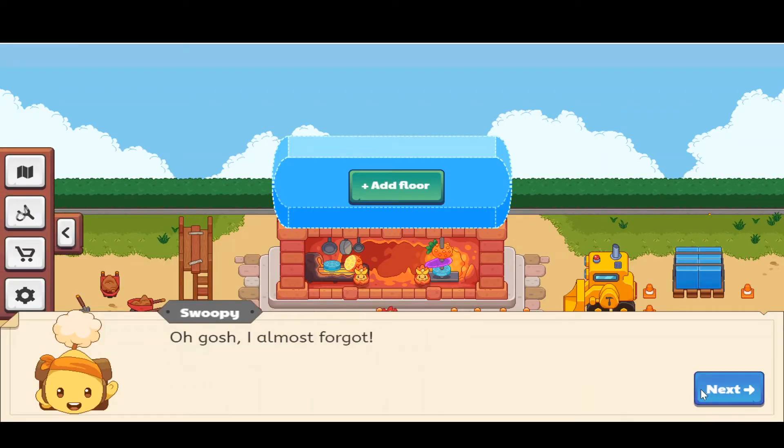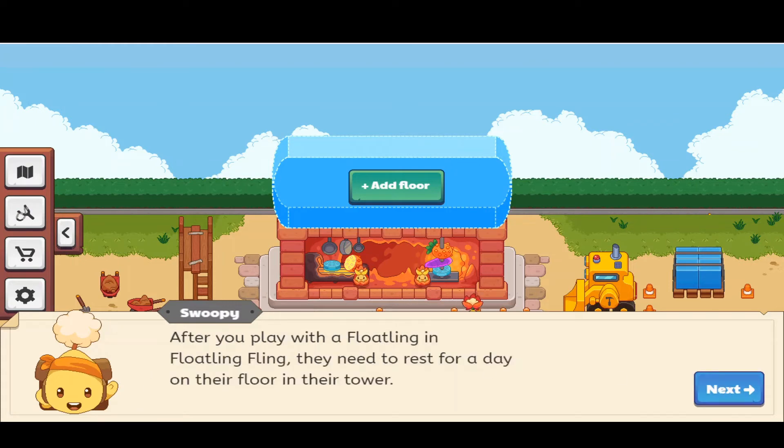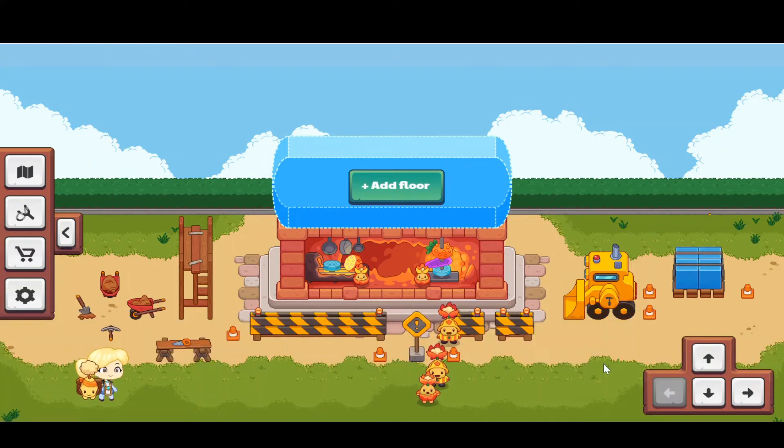After you play Floatling Fling, the floatlings need to rest for an entire day in their flower at the top of the tower. So after you use them, they blend back in and need to rest before you can play with them again.